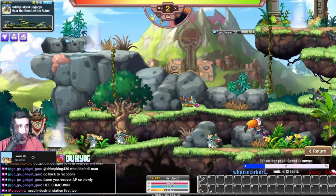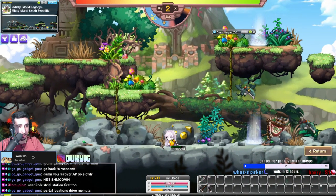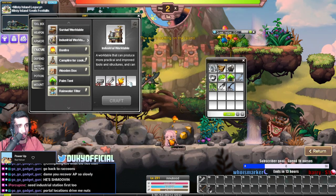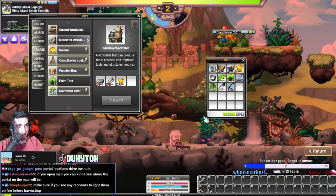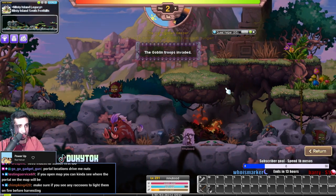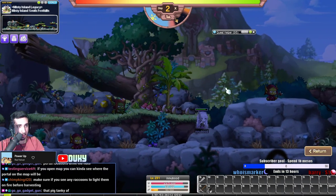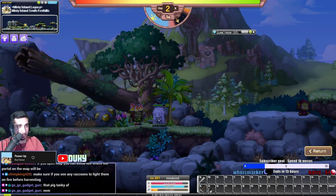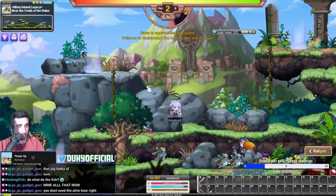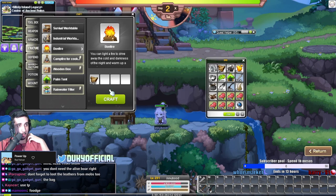It is a bit RNG where the portals and stuff are, so hopefully you can find gold pretty quick. Collect as much gold and iron as you can. But before we can make the gold pick, we need to upgrade our work table to an industrial work table - we need at least five of the required material. Kill animals for food if you're getting low; fish are really good for food so if you happen to find fish, kill the fish. It would also be a good idea to make a bag as early as possible.